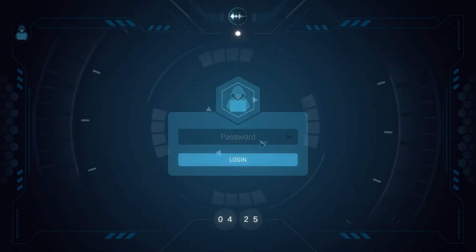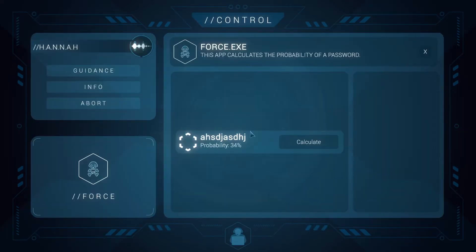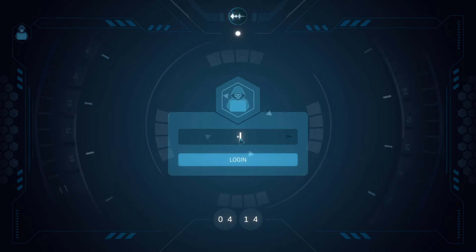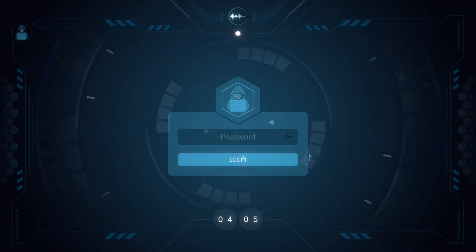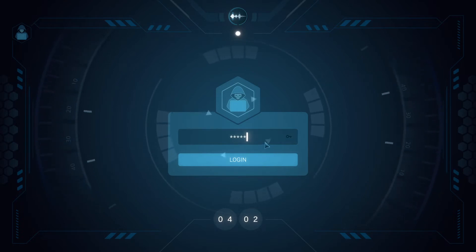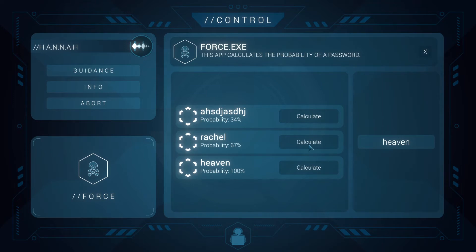We click on the force node and type a random password. Then we switch to the other screen to see the probability — the higher the probability, the fewer options we have. We try 'Rachel.' It's wrong but had a higher probability, so now there are fewer options. We try 'heaven' and it's actually successful. Normally if you click you can see the set of options, and higher probability passwords usually have fewer options.